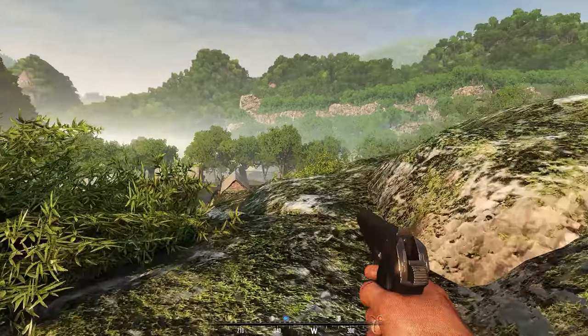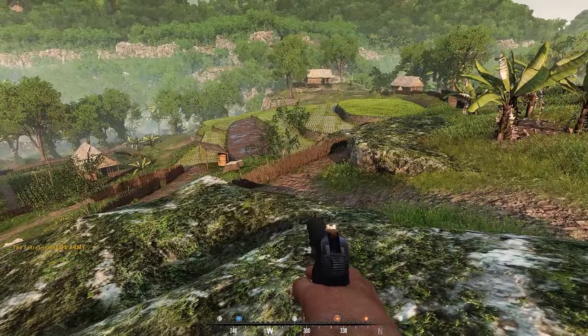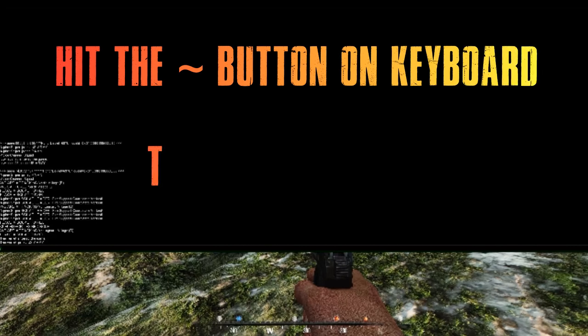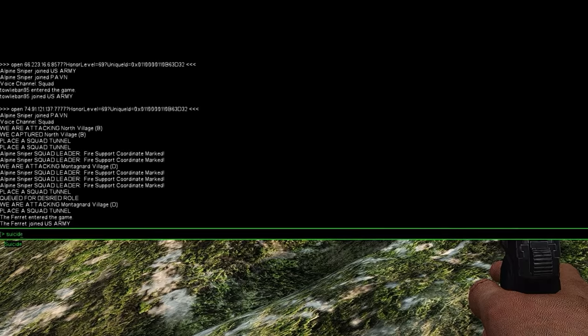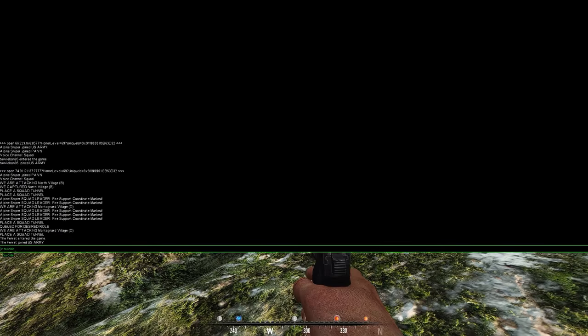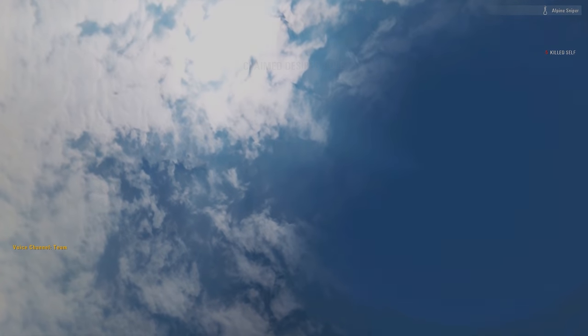One last thing: if you ever find yourself stuck on the map, you can suicide out of it by hitting the tilde key — that's the key underneath Escape on the left-hand side — then type 'suicide' and hit Enter, and it'll kill you. Alright guys, have a good one.